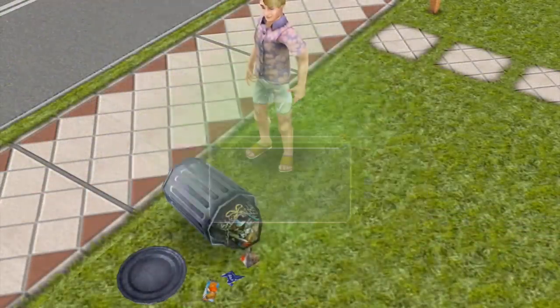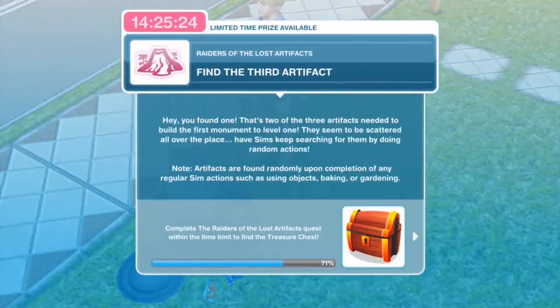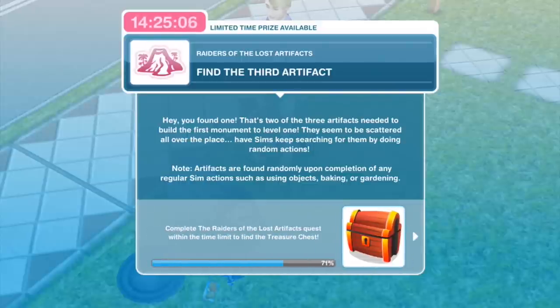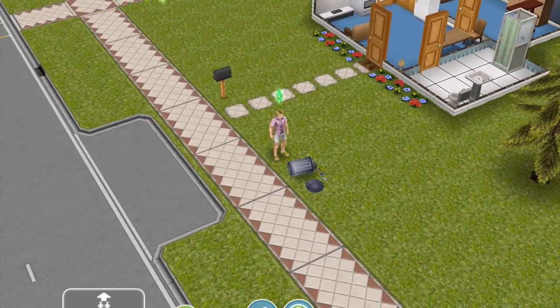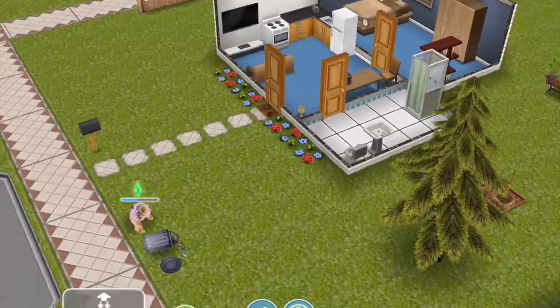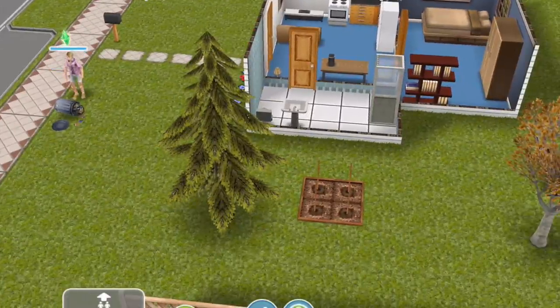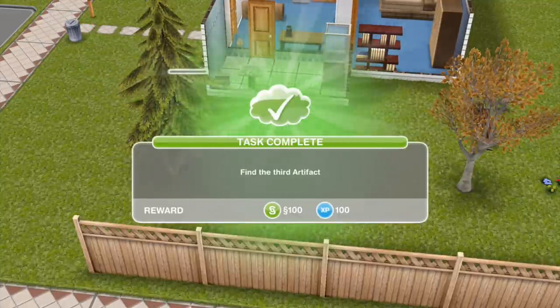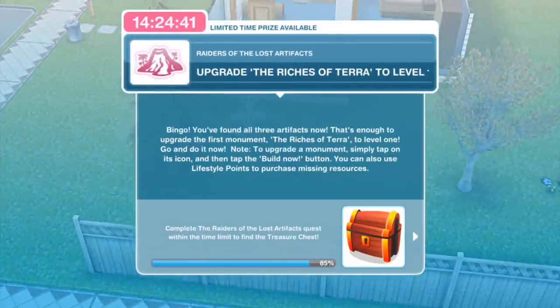PewDiePie has finished searching for artifacts in the garbage. The next thing you need to do is find the third artifact. You've found one - that's two of the three artifacts needed to build the first monument to level one. They seem to be scattered all over the place; have sims keep searching by doing random actions. Artifacts are found randomly upon completion of any regular sim actions such as using objects, baking or gardening. Let's try planting some peppers. We found it already just by cleaning the trash - we got the third artifact.